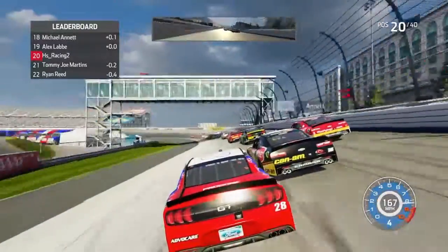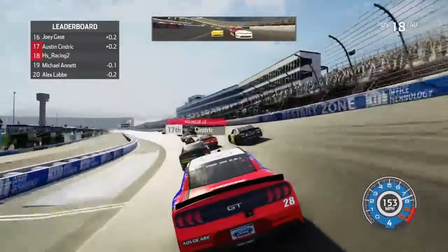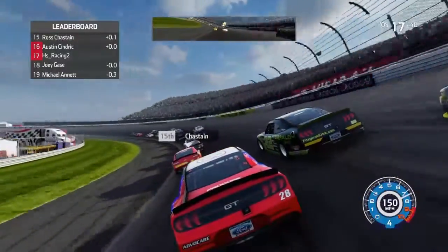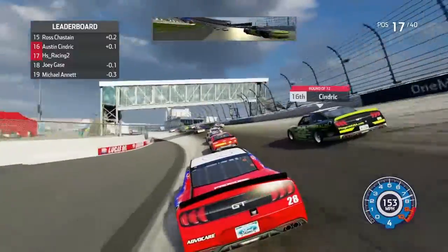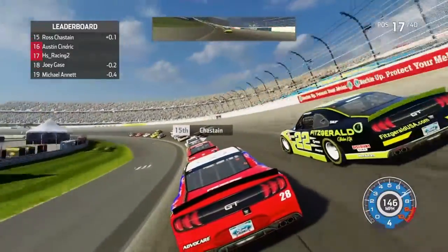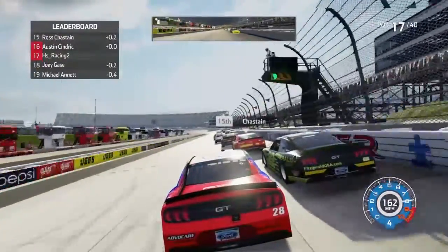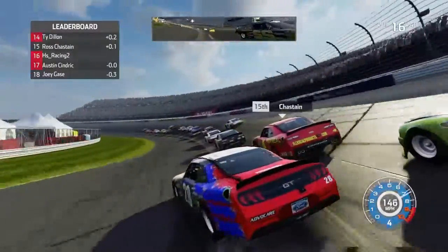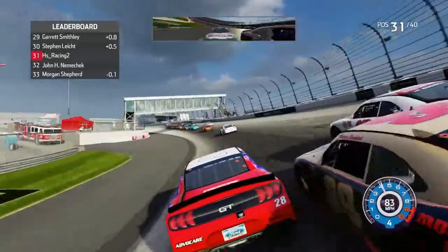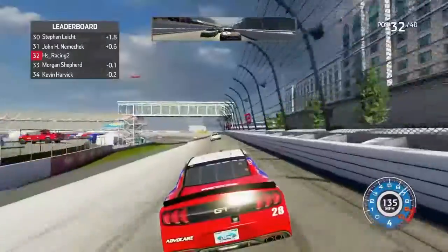We're getting three wide for eighth place — holy crap, hang tight driver, hold this line. Austin Cindric, let's make this one three wide as well. Wow, that's fast. Be careful now — Cindric, stop it, you shall not pass. Still there. I want to get to the finish of the stage and get into the top ten. Let's get to his inside. Clear all around — I was getting to his inside and I don't know if he forced me down or what.